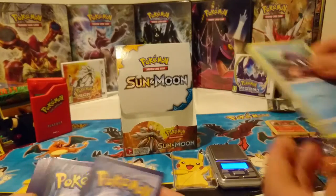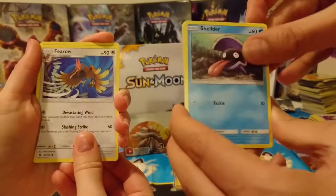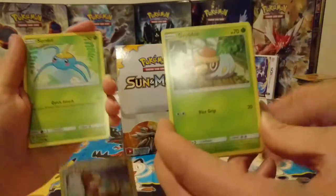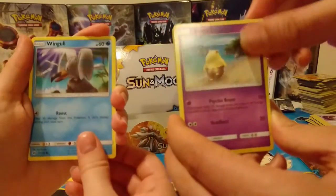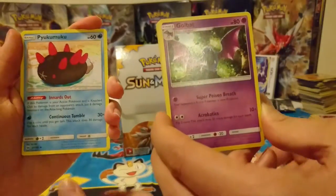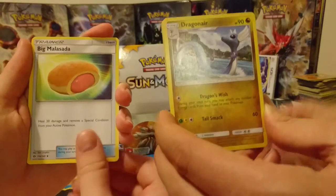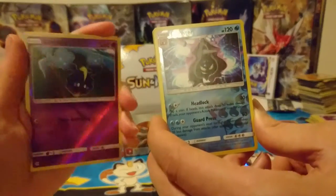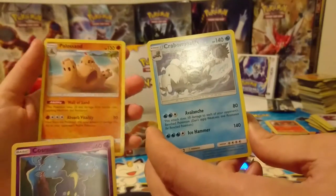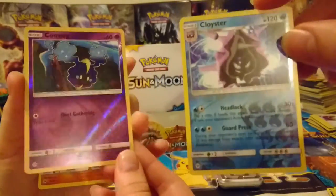That's it guys, we're done! We have Sheldon, Flareon, Makuhita, Yangoose, Farfetch'd, Zubat, Grubbin, Wingull, Beatrice, Psyduck, and Water Energy. Pokemon Center, Switch, Catcher, and Switch. Pukumuku and Golbat. Dragonair, big Malamar, reverse holo Cosmog, reverse holo Cloyster, and our final cards — Palossand and... Crabominable.